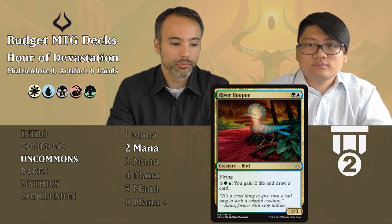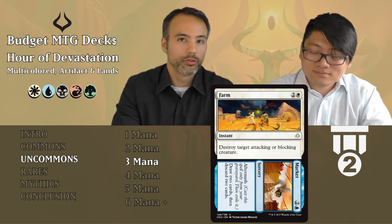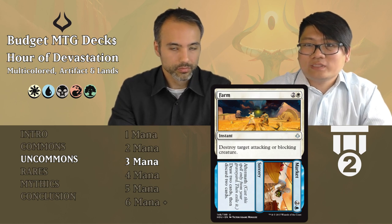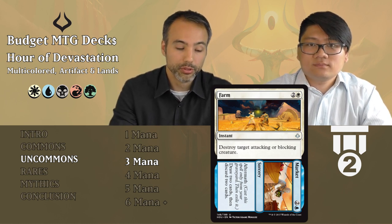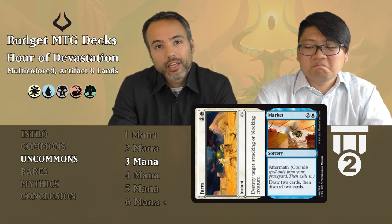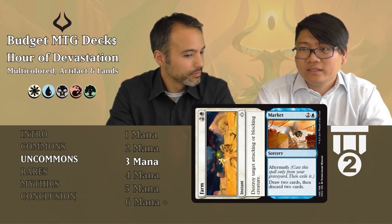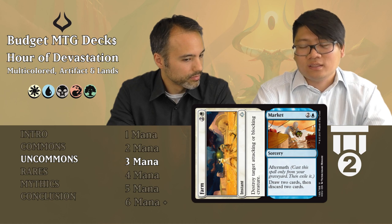Farm // Market: Farm costs two and a white — it's an instant that destroys target attacking or blocking creature. Even if you're just in white, this is already a tier two card — good removal that removes any attacker or blocker for three mana at instant speed. If you're also in blue, Market is the aftermath half: for two and any blue at sorcery speed, draw two cards and discard two cards. You won't play blue just for the Market part, but if you've got this card you'll probably be playing white for the removal anyway.